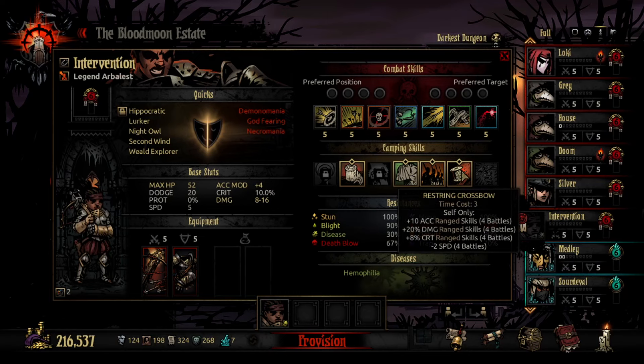Restring Crossbow is pretty cheap at three camp points. It gives her accuracy, which is helpful but not completely necessary. It gives her 20% damage and 8% crit, which is incredible. Then you lose two speed on top of it — and that's actually the point. She wants someone to mark for her, and weakening her own speed down to three at max rank makes your Houndmaster, Bounty Hunter, or Occultist consistently go before her, so they set her up every single time and she does a lot of extra damage. This is definitely the button you hit if Arbalest is your boss killer.